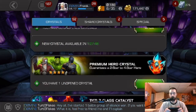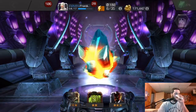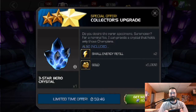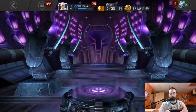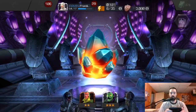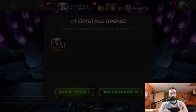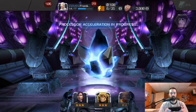Now the premium hero crystal. Can I get another 4-star? So close to that Havoc — he would have been great. Would be fun to stick him on a boss node in war at this level. I do have a 3-star though — very nice. Come on, 4-star. Alright, 3-star Taskmaster — that's not bad at all. Do not spend 2,500 units on a 4-star — don't do that. Definitely not worth the units. Save those units for your mastery points.